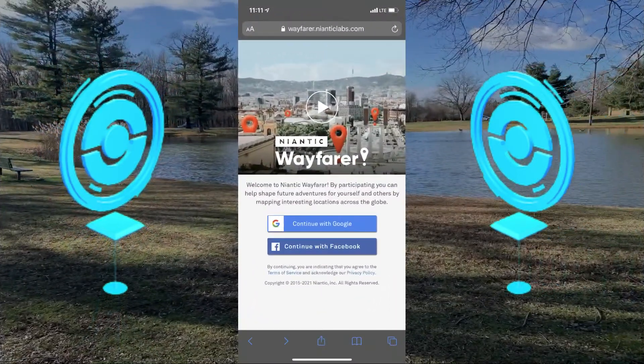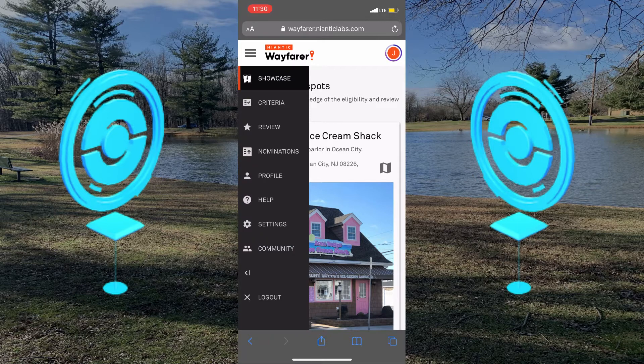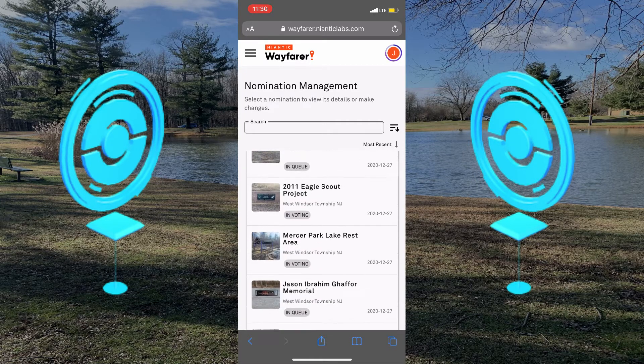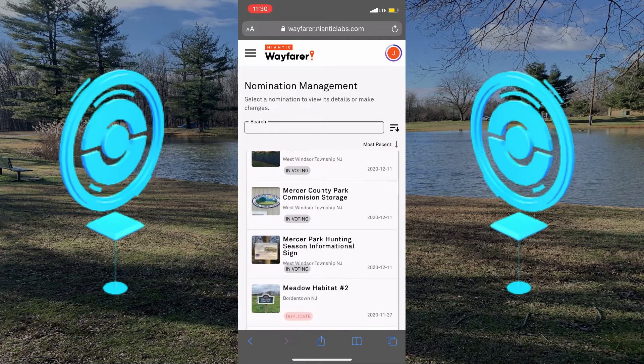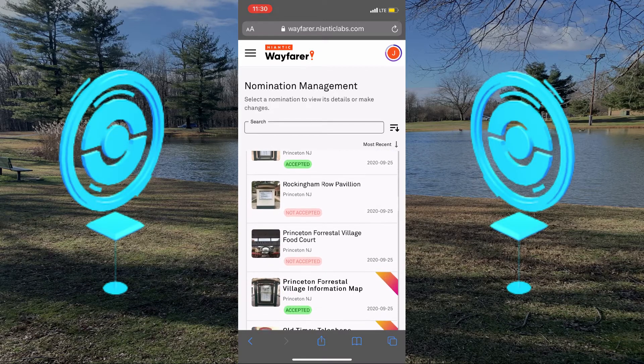After submitting the stop, you might be asking yourself: how can I check to see if my PokeStop has been nominated yet? You're going to go on the Wayfarer website. Once you're on the site, you log in with whatever account you use for Pokemon Go, and you're taken to the homepage where you'll see other people's nominations highlighted for everyone to see. Go straight to nominations and you'll see if a stop is in queue — meaning it's in line to be voted for — some are in voting currently, and others are accepted, denied, or deemed as duplicates.